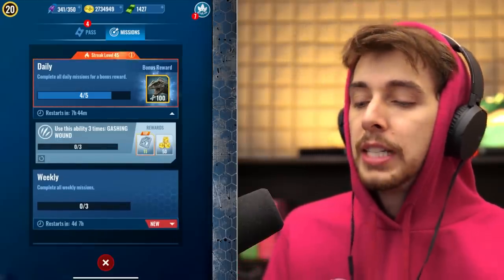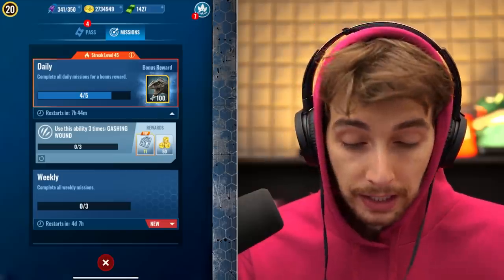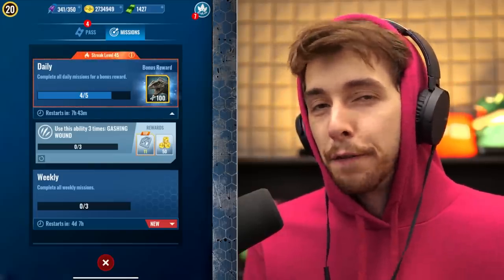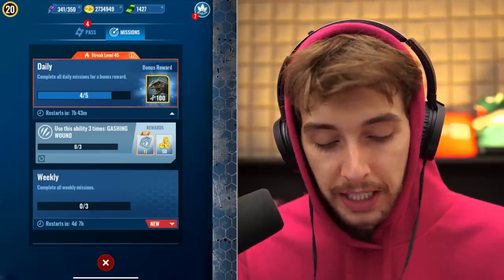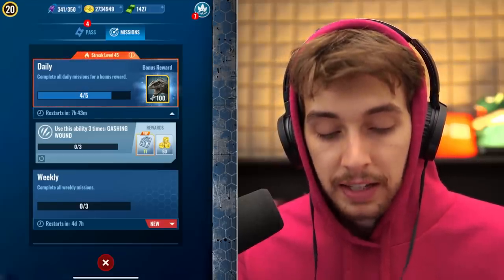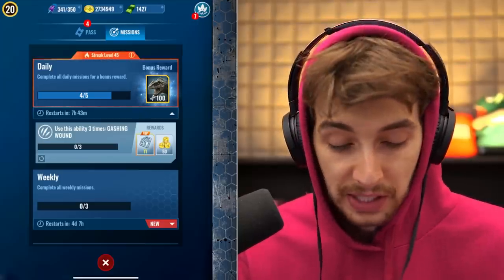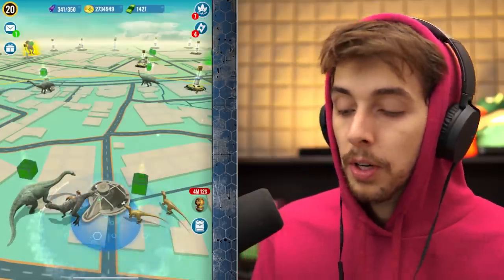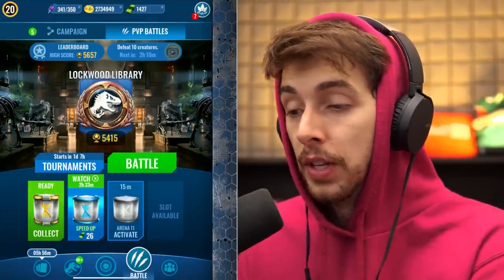I need to use Gashing Wound three times for a mission. There's no way to filter in-game what has Gashing Wound, so I just type 'Jurassic World Alive gashing wound' and it takes me straight to the wiki which lists all the dinosaurs that have it. Dimorphodon and Spinoraptor have that move. So instead of doing normal battles I do this.